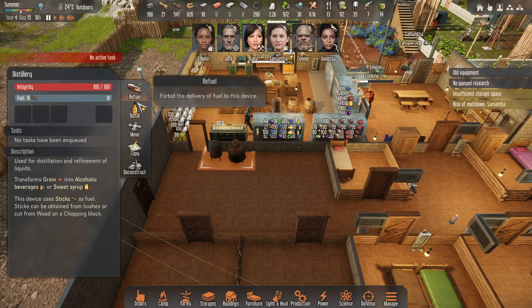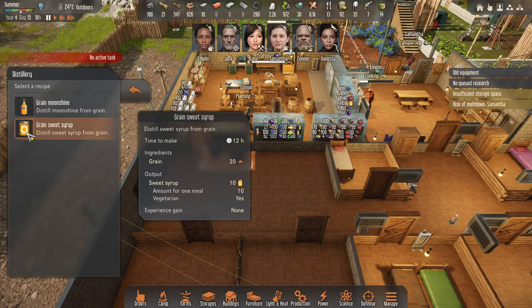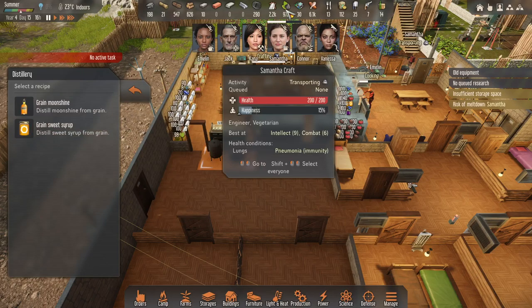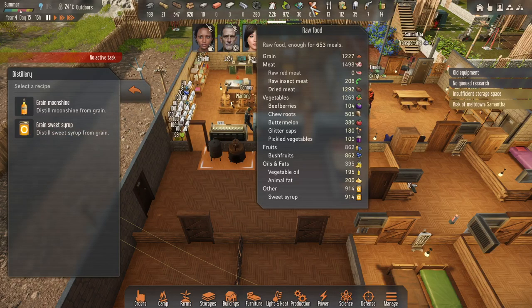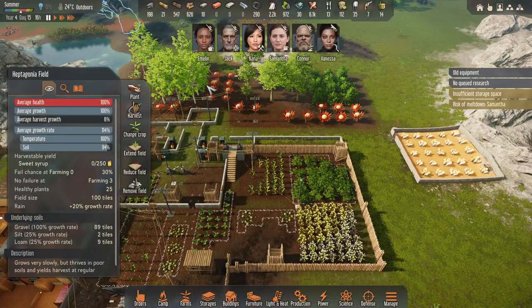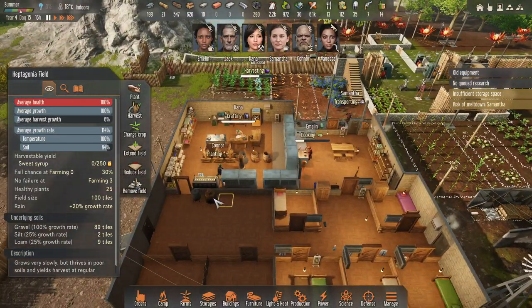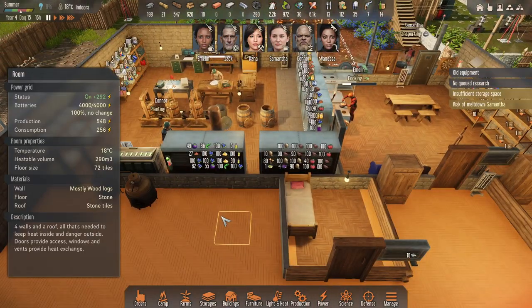I don't want moonshine — this makes it from grain. When I harvest these guys, I just get it directly. So I don't actually need this job, but it's good to have it built.